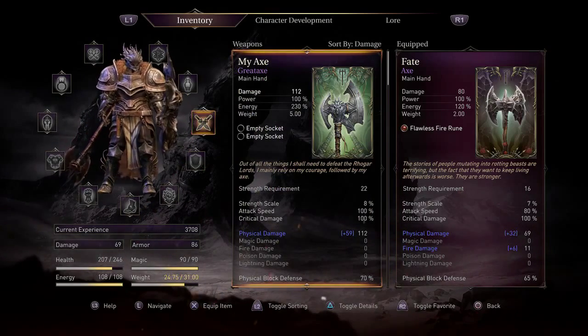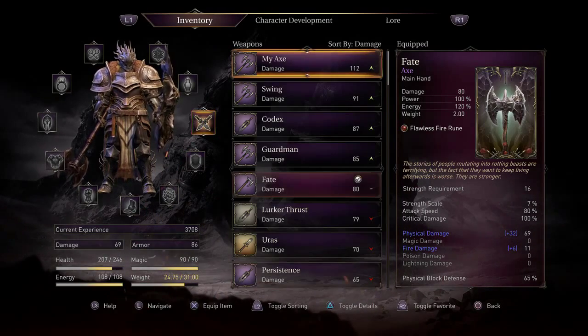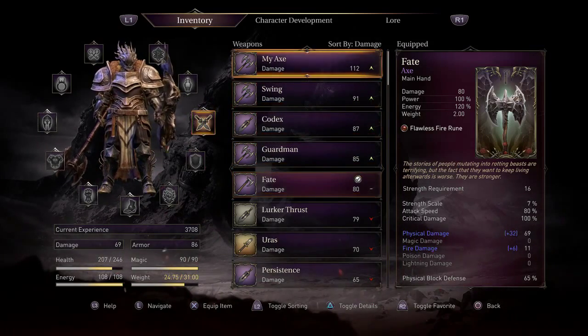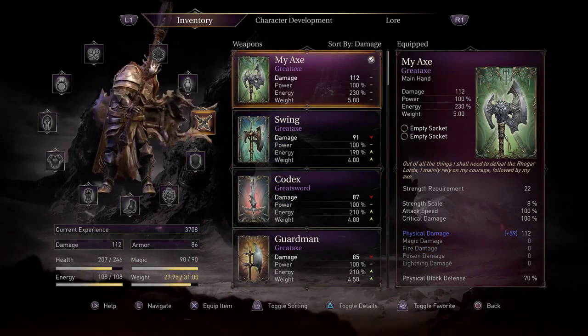My axe does 122 - it does 112 damage and it has two empty slots. That might be a worthy upgrade. Let's give it a shot just for some fun, let's try my axe out.